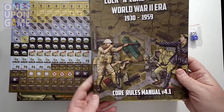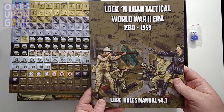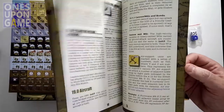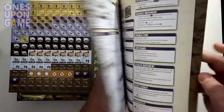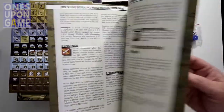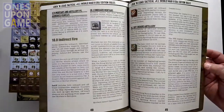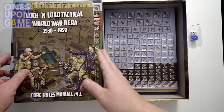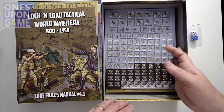The Lock and Load Core Rules Manual 4.1 for the World War II era covers the period from 1930 to 1959. It's the same manual used across the other World War II games — 60 pages, large print, easy to follow, cross-referenced with section numbers. Very easy to understand. And if not, you can ask questions on the Lock and Load forums or on BGG.